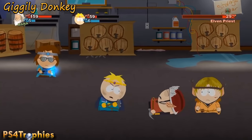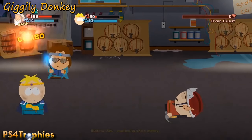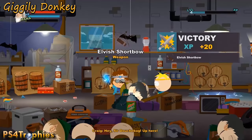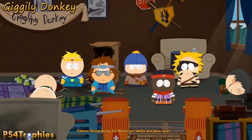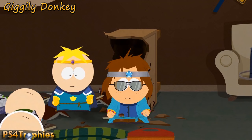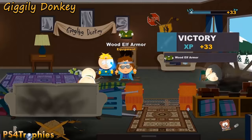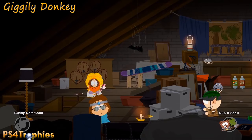Go into the Giggly Donkey — this is in the basement after you defeat the Elven guys down here. You will automatically get this weapon. It is possible to skip this fight, so make sure you don't. The next one is not skippable; it's after you defeat the magician guy in the living room of the Giggly Donkey. Make sure you get all of these now because after you beat the game you can't access Jimmy's house anymore.